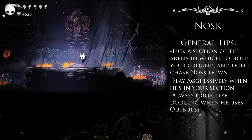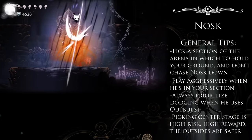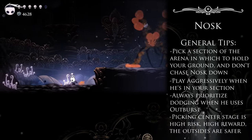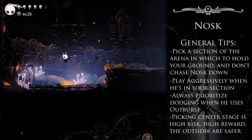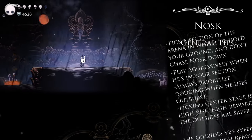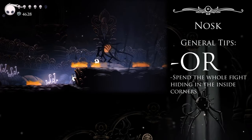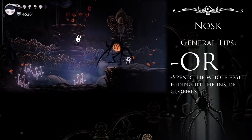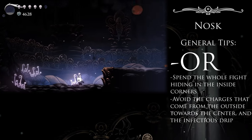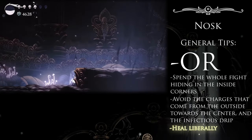So essentially, what this whole fight boils down to is whether you want to play a little riskier and deal more damage faster, or play it slow, safe, and steady and heal off your mistakes. But pretty much anyone who's fought this guy can tell you that these corners are safe from almost everything Nosk can do. So if you don't like the sound of anything I just said, just throw all that away and do it the real man's way — tuck yourself into one of these corners and get in as many cheap pot shots as you can. The only things you'll consistently worry about are charges from your side of the stage and the Infectious Drip. The ledge over your head will keep you safe from everything else 9 times out of 10, and it's the perfect place to heal if you ever lose those odds. This strategy is definitely slower, but anything is faster than dying.